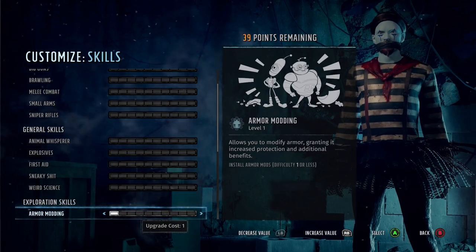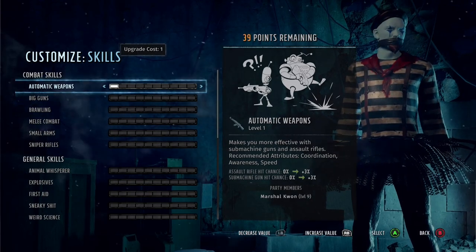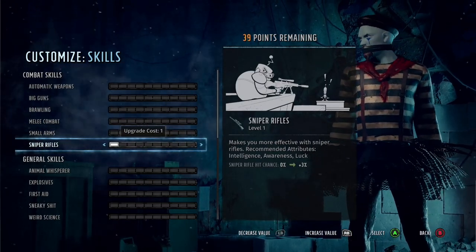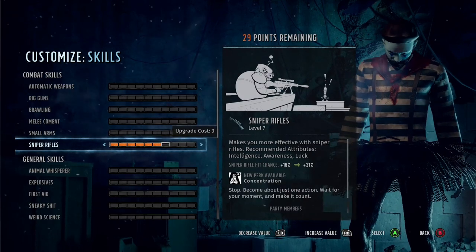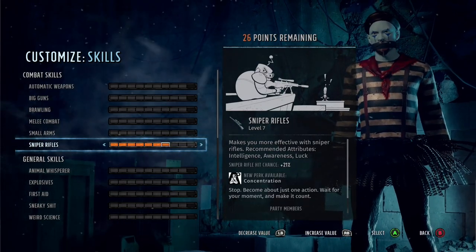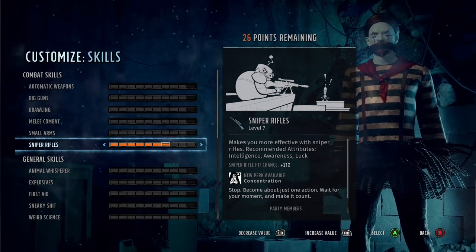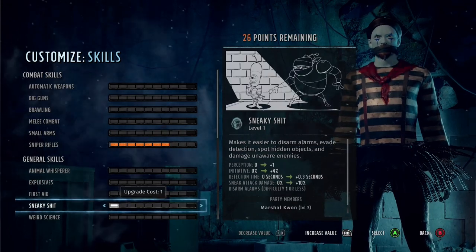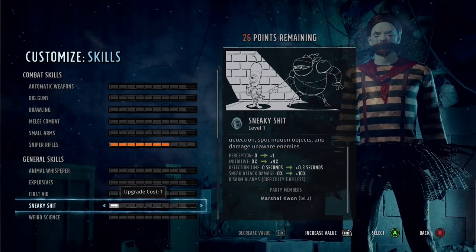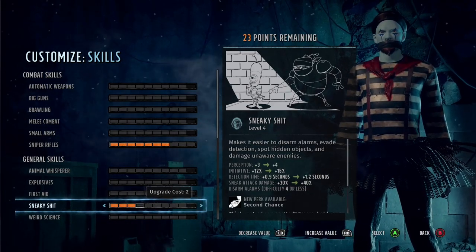For skills, if you're going to be a sniper rifle character that's where you want to focus. I always put one point into first aid and one into animal whisperer, but you want at least seven points into sniper rifles. If you have the points to max it, do that - though try to remember not to max anything in this game as you can find skill books for every single skill. To pair with this, and to go with the Mine quirk, I would go with Sneaky Shit.